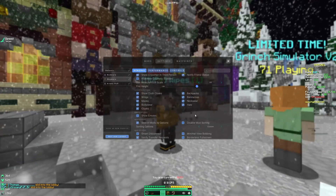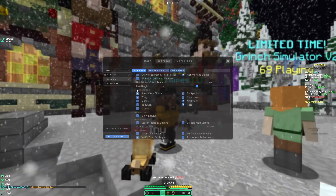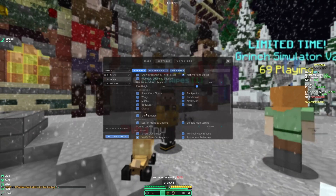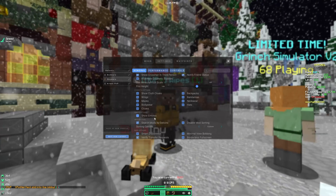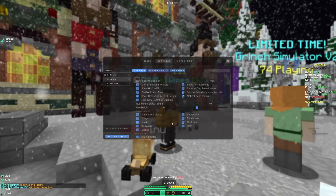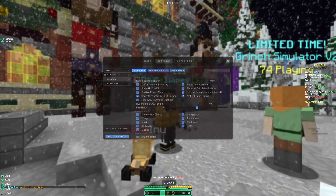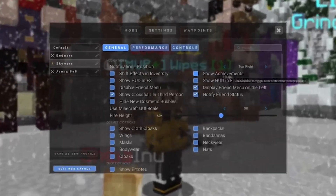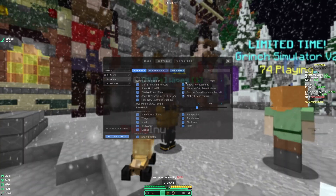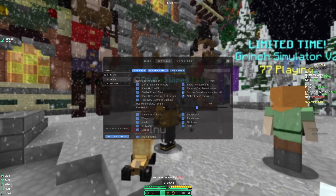A lot of you guys say that the cosmetics are just too much and that's why you don't play Lunar Client. Well, one thing you guys can do here is go to the cosmetic options and turn them off. Lunar has worked in a lot of optimizations so bad computers can see cosmetics, but if you're solving problems, the best thing you can do is just turn them all off. Also, if you guys ever get the achievements stuck on your top right, all you have to do is go into your settings and click Show Achievements — turn that off and all your achievements will disappear from your HUD.